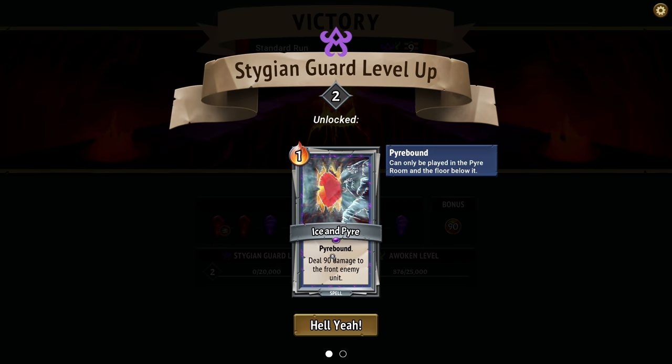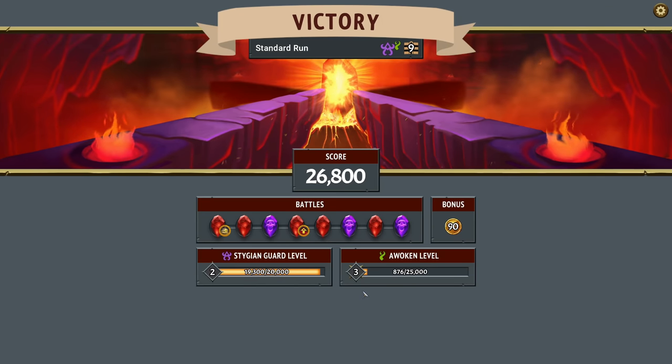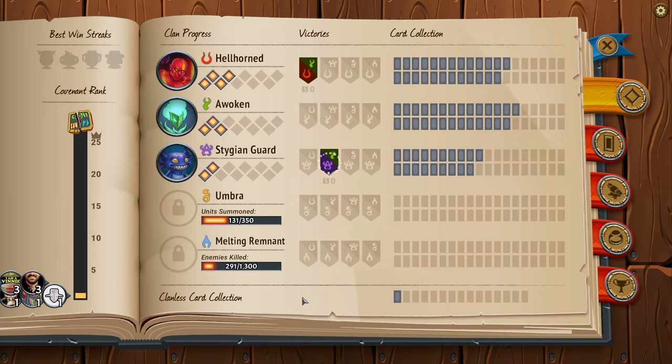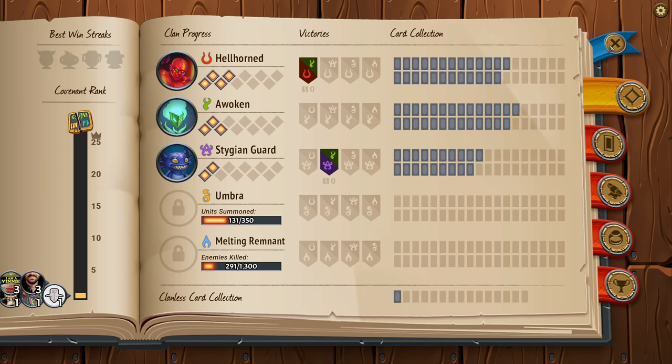Stygian's up to level two now, so we should get some new stuff. Pyrebound — played in the pyre room and the floor below it, that's nice. The challenge with this faction is that all of the spell damage is to the front enemy unit — we still managed to make it work, but that's really tough. 50% chance to apply Silence when an enemy unit enters your train — new artifact, pretty good.